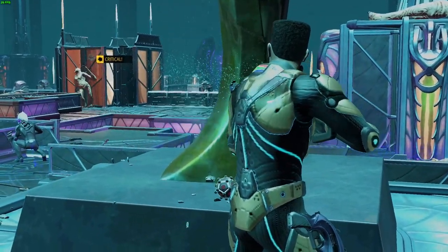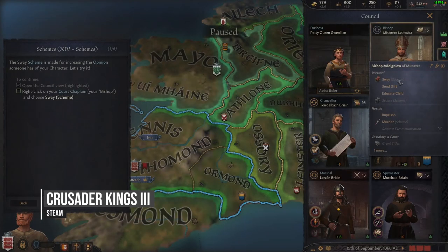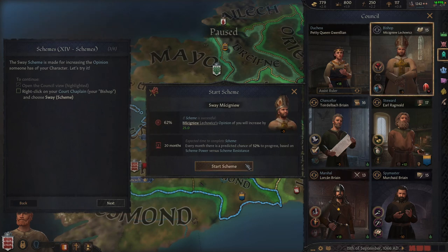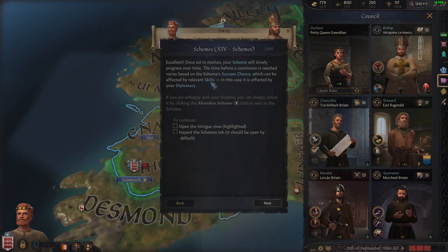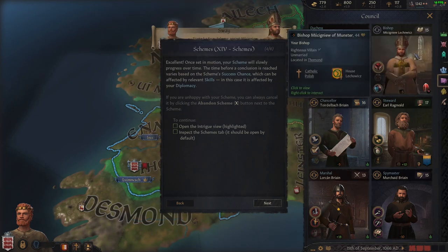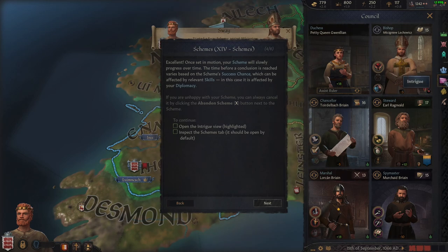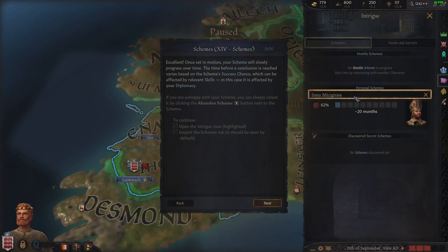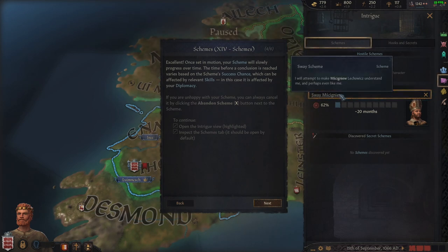XCOM 2 also has the expansion pack War of the Chosen, which you can buy as part of the collection. Next is Crusader Kings 3, the latest grand strategy game made by Paradox, set in the Middle Ages. Players can begin their kingdom in either 867 or 1066 and play until the year 1453. This is one of the most complex grand strategy games available, with deep character relationships with vassals, dukes, and other kingdoms, political schemes, and religion.